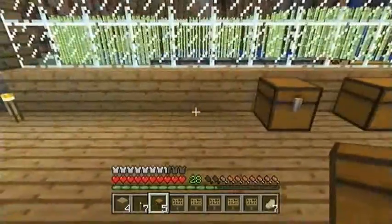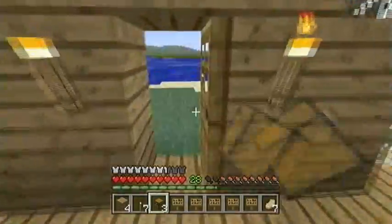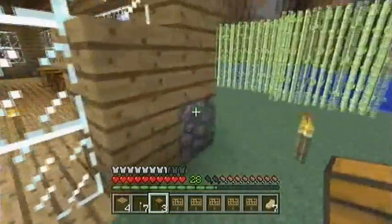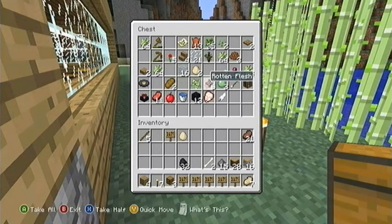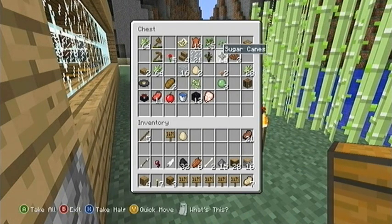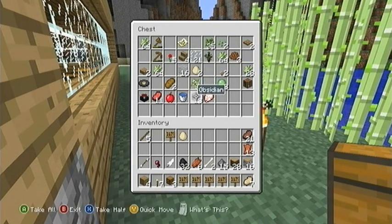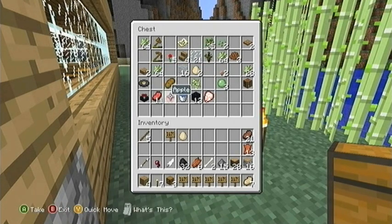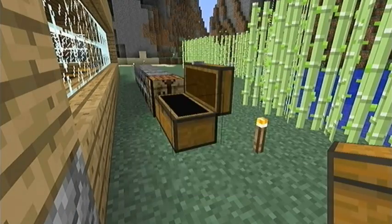And then this chest will be for mob droppings. Let me get all the mob droppings I have — I don't have too much but that's okay. Arrows will go in there too, even though arrows are kind of important. You know what, I don't know why I'm still showing you guys me just putting crap away, so I'm gonna cut back to when I finally finish.